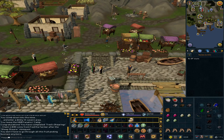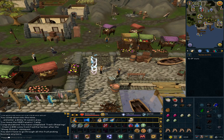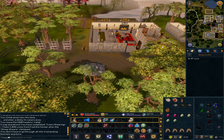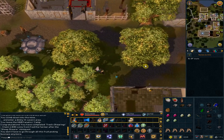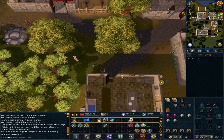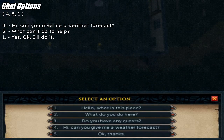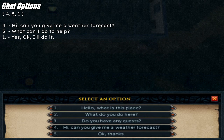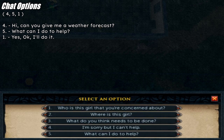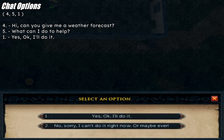Use the lodestone to Seers Village. Go to the south-eastern building. Talk to Pantuvutti. Option 4: 'Hi, can you give me the weather forecast?' Option 5: 'What can I do to help?' Option 1: 'Yes, okay, I'll do it.'